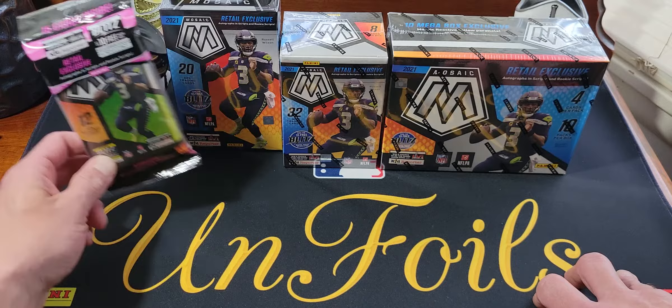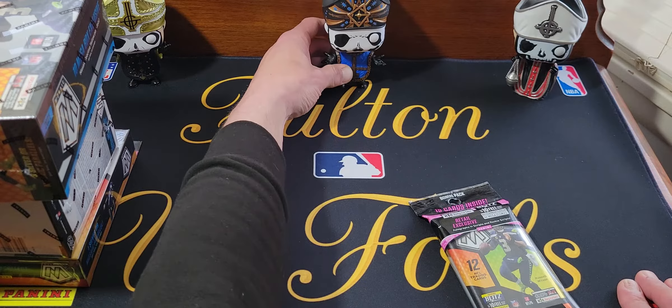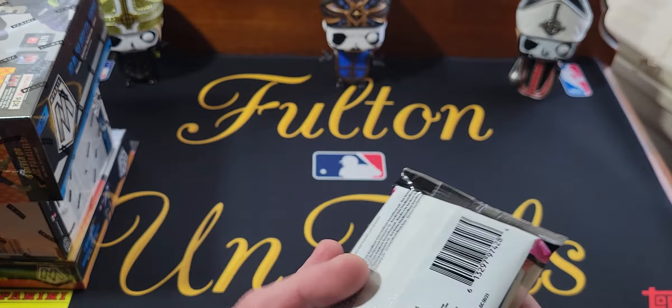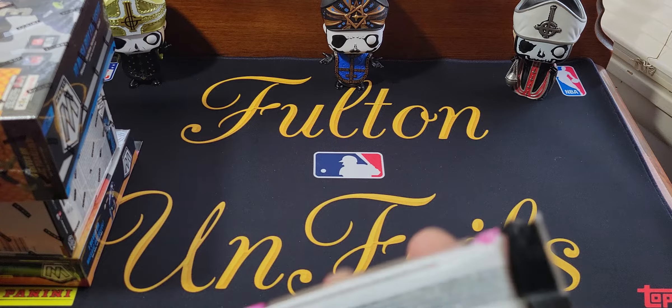Without further ado let's get into it. Starting off with the fat pack — you get 12 regular cards and a three-card pink camo pack. The numbered ones in here are blue fluorescent and they're out of 15.